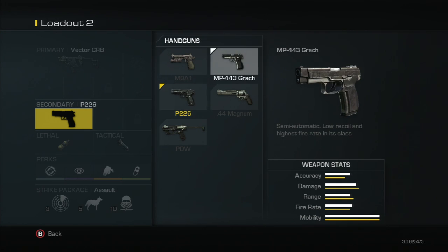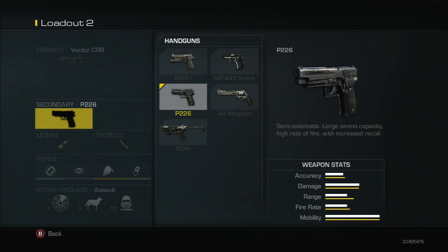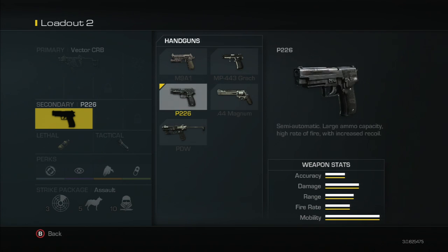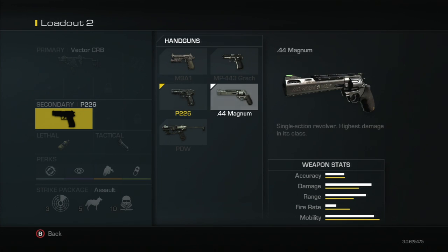Going to the next handgun, the P226 — it has a little bit less damage than the MP443, so it looks like we're going down in damage each time, besides the 44 Magnum being one of the strongest guns. The P226 has a large ammo capacity with a high rate of fire, so you're able to get off a lot more bullets. Even though there's a little less damage, you can still get the kill.